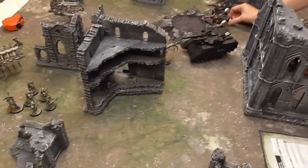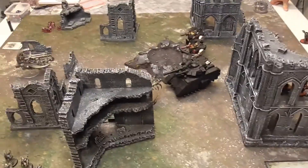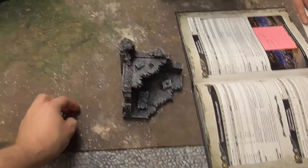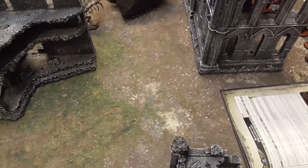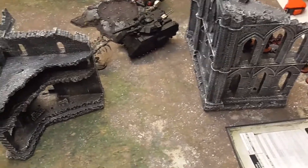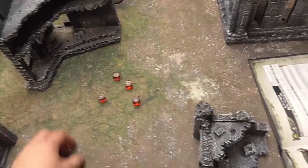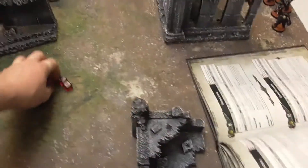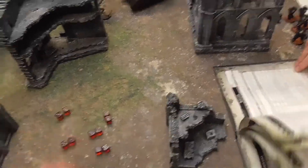Firing the Doomsday Arc at the Executioner — d6 shots, four. Hitting on threes — all hit. Wounding on threes — three wounds. I've got one CP, I'll re-roll one — four wounds through, AP minus five, can't save — d6 damage each. Down to six wounds.